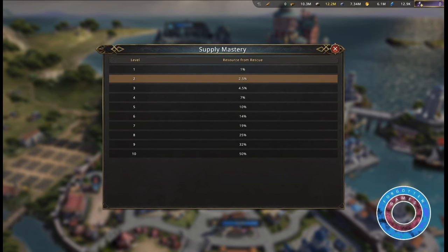Whenever your city is attacked, you will get a pop-up with rescued resources. You can claim these at any time or wait until you are at a safe area.